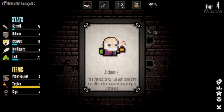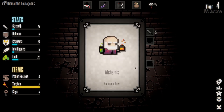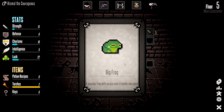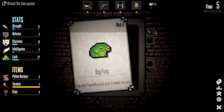We got an iron sword — sell it? No, equip it! That's plus 15 to strength. An alchemist says if you want to transform potion recipes into potions in exchange for coins — no thanks. We don't have any potion recipes anyway. A big frog — a peculiar frog with purple eyes, smells very good. Lick it or rub it?